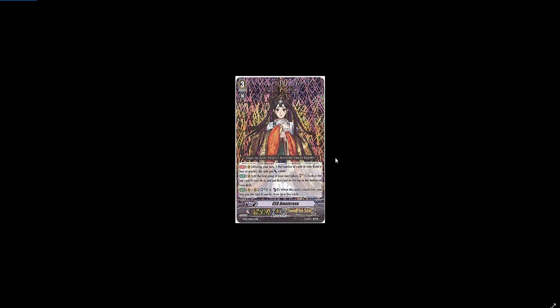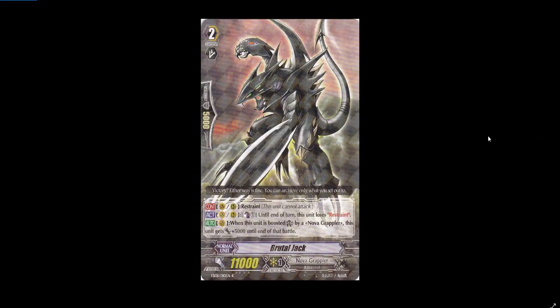Brutal Jack was a grade two with Restraint — a really good unit at 11k — but we only saw it for a good chunk of season one before it disappeared when grade threes became a permanent staple. I honestly see this card getting a grade three reprint for Kamui, and he's probably going to lose Restraint and have a whole new set of skills. I would love to see Brutal Jack as a grade three.